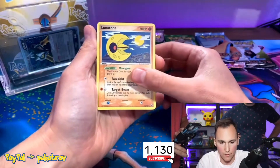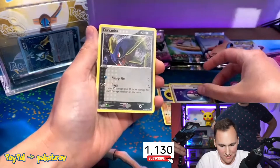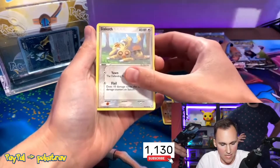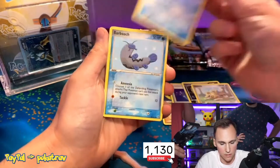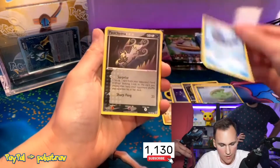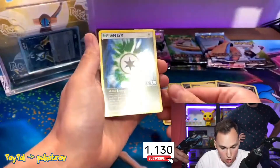Alright, we got Lunatone, Master Ball — what the heck, is that a mega reprint? I was like, wait what. Carvanha — that's a badass Carvanha. Slack Off — dude, that's a dope Lombre. Are the EX in the reverse spot? No, EX is in the last spot.